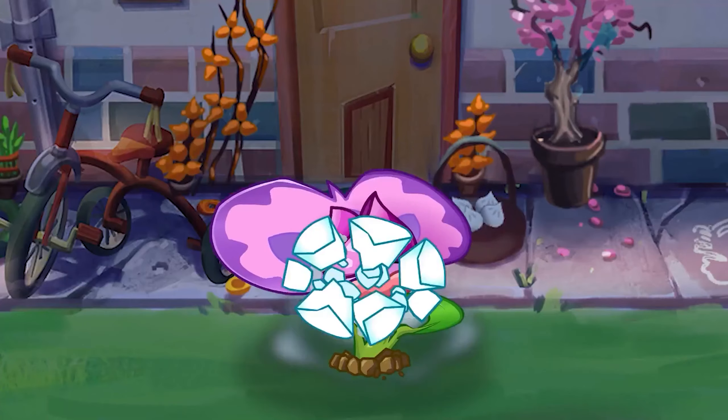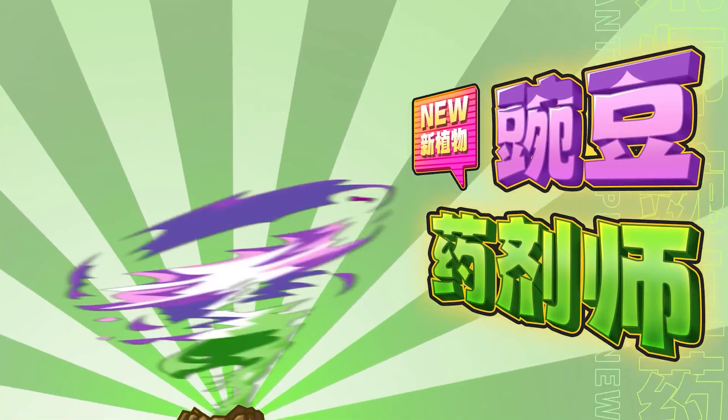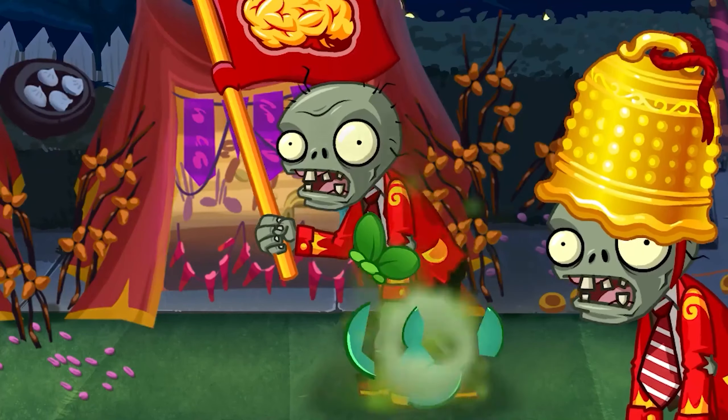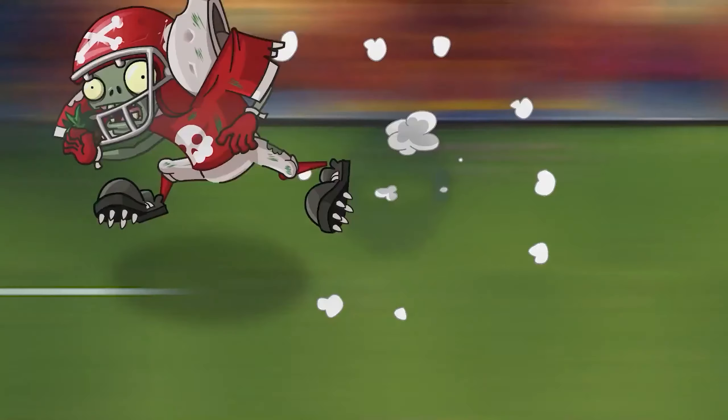Next up is Pea Pharmacist. You can see here Pea Pharmacist is holding a potion bottle that can be flung at zombies, transforming them into pea plants. Essentially, I think this will work similarly to Witch Hazel.